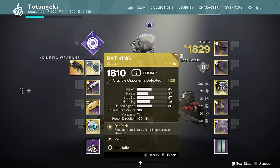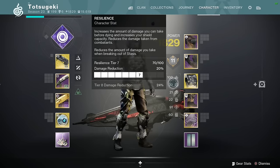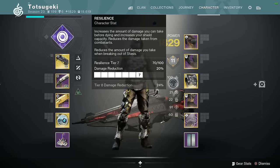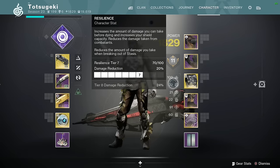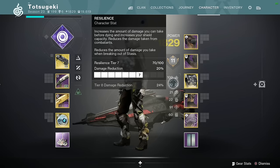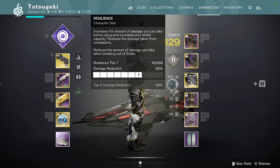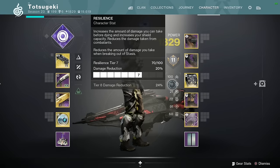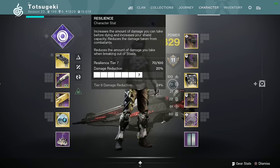Sidearms in general have a smaller penalty to aim down sights, which means effectively you move faster. 7 Resilience is extremely meta against a lot of popular options, and some fringe but frequent enough options like the Disruption Break bow. I sat here for 3 hours shooting people in a private match, and came to the conclusion that since you have to go 6 to dodge Thorn's perk — Thorn's 2-head, 1-body — you might as well just bump it up to 7 and cover everything.